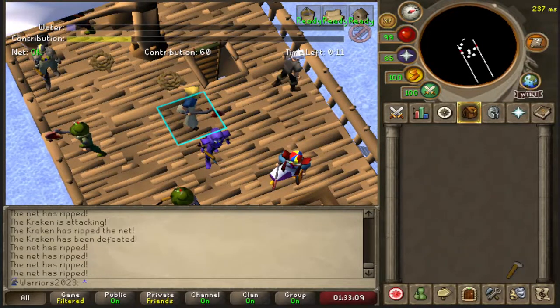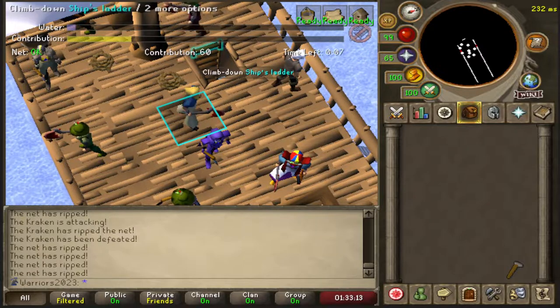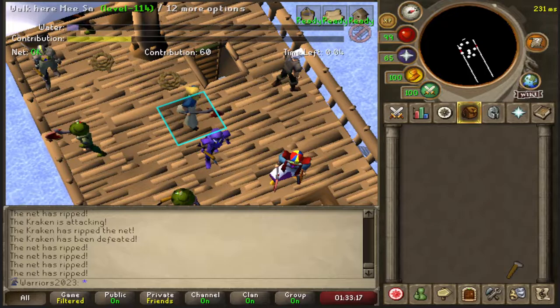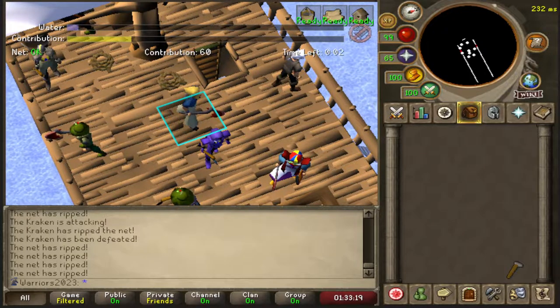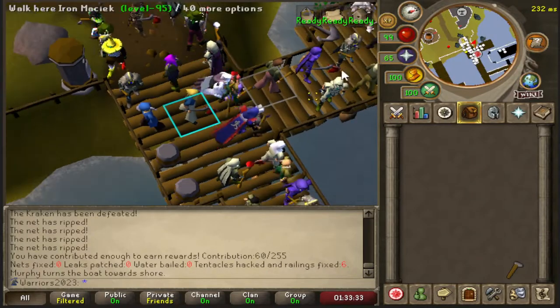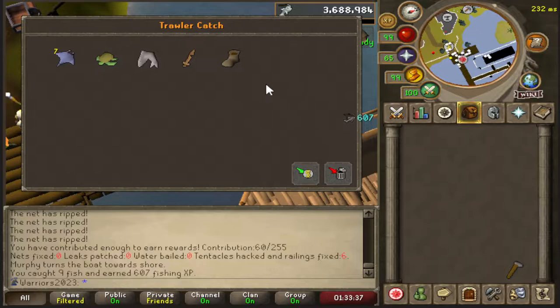Now with the recent changes to fishing trawler, you won't get kicked out even if you AFK once you have 50 points. So just wait until the boat goes back to Port Khazard and get your loot. Try to get a piece — never lucky. Just rinse and repeat until you have the whole outfit. Thanks for watching.